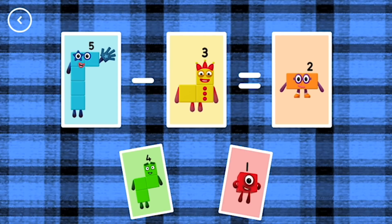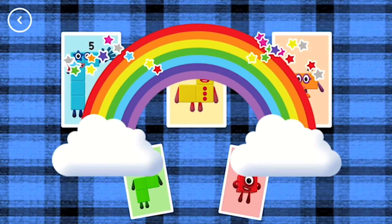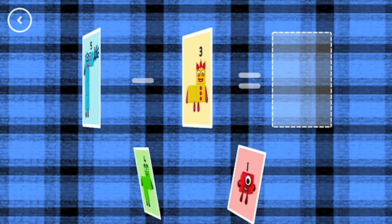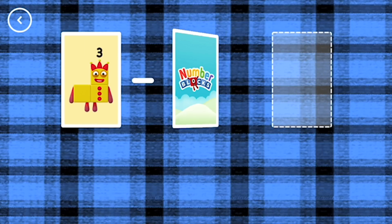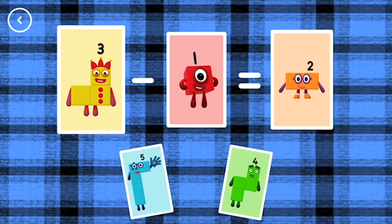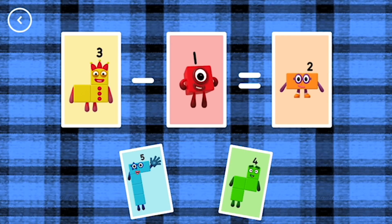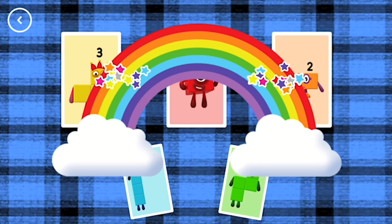5 minus 3 equals 2. Yes! 3 minus 1 equals 2. Correct!